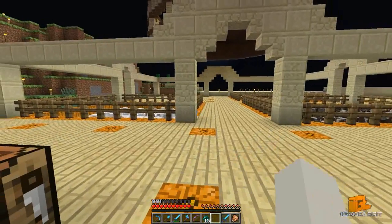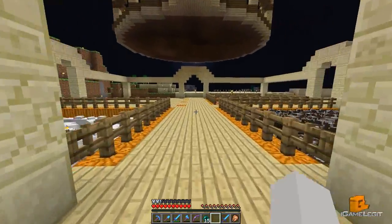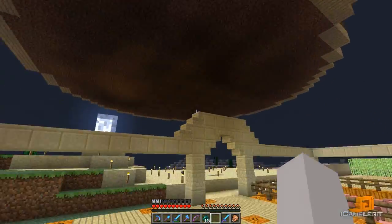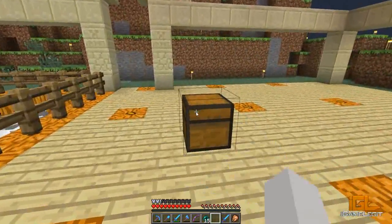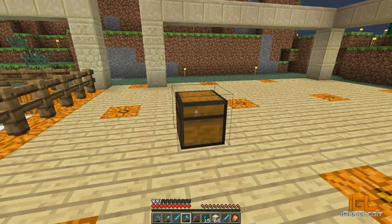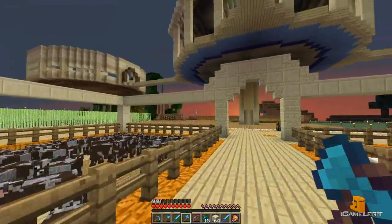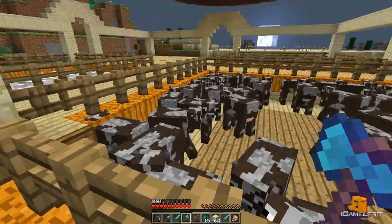I also widened this — it was one block over and one block this way, so I had to fix that. I took away the chicken coop because it was ridiculously annoying — any time I went up there it would give me incredible lag, so I decided to just ditch it. It's not worth it. I built a border around it as you guys can see; I like the way it looks. It sort of fits in with the rest of the architecture we've been using.